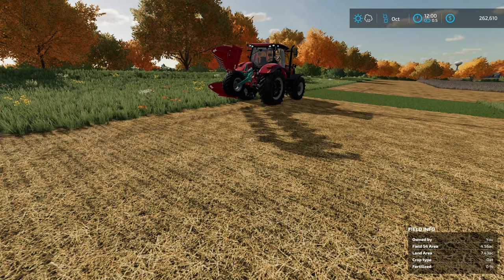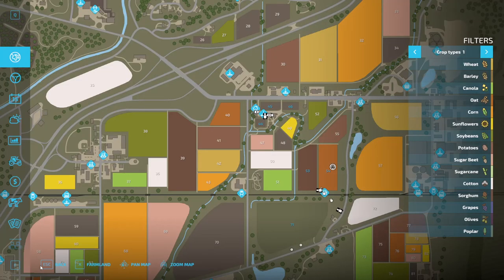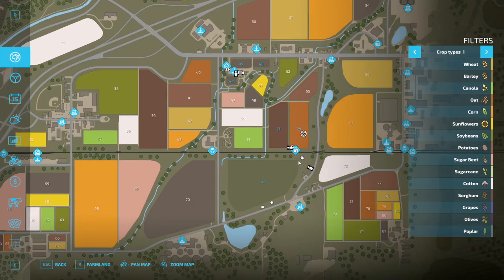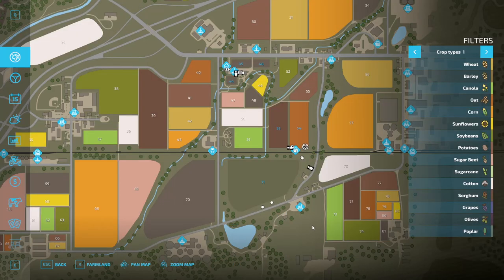Your first question is probably: why would I want to either create a new field or combine two fields? Well, if we look at the map, there's a lot of wasted space around this field, so we might want to extend it — and we need to use a plow to do that. Or if we purchase this area down here, field 73, it comes with a nice wide open space. That's an excellent area to add an extra field to give us some more farmable land.